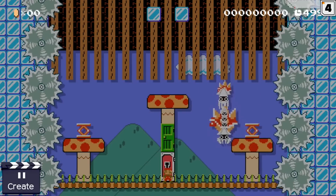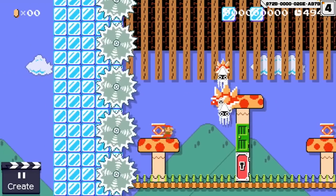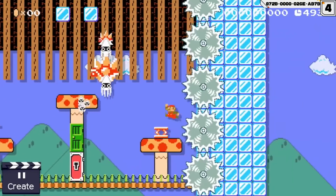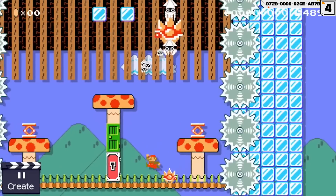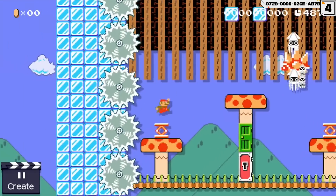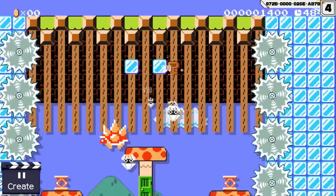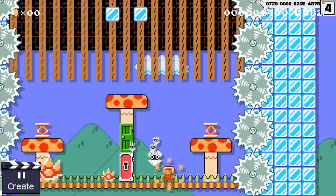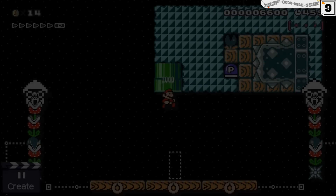Mario then enters the second boss. This blooper teamed up with some spinies to create one of the most fearsome creatures ever seen. This beast is invincible until all the spinies drop from his head. Mario needs to lure the demon high up into the skies where ice blocks are able to push the spinies away and make it possible for Mario to kill the creature. He barely survived this boss fight, but there is one more to come.